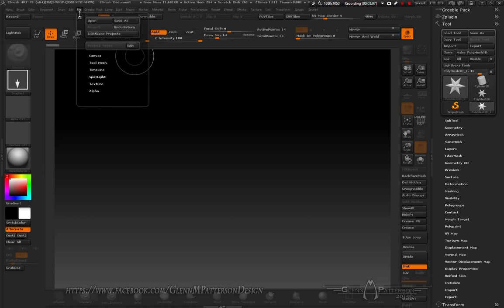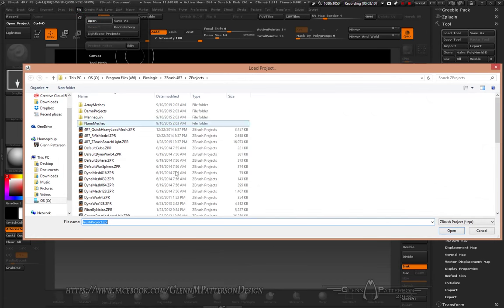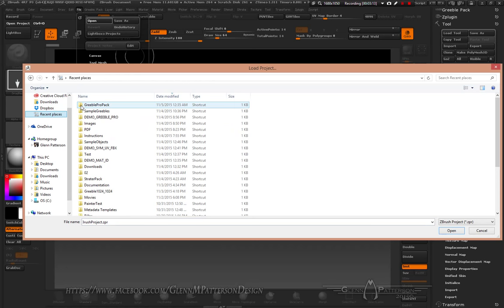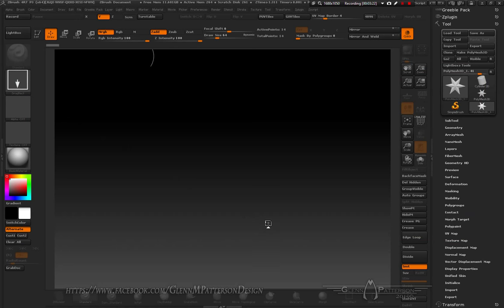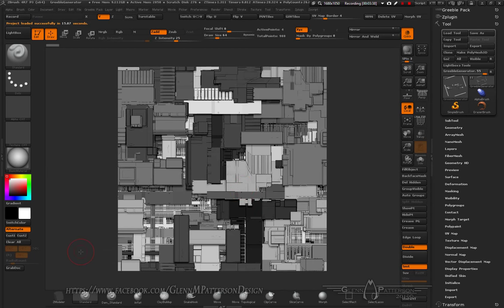Go to File > Open, find the zip file 'Greeble Pro Pack', and open up the Greeble Generator. It'll open up that scene or project. Also in the zip file I have my UI in there, so feel free to load that up and use it — it comes in quite handy. Here we are — here is our Greeble Generator, already with one generated on the screen.